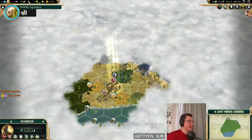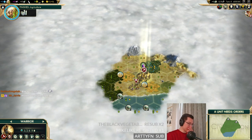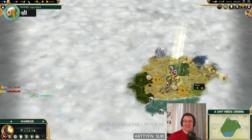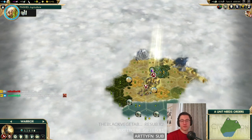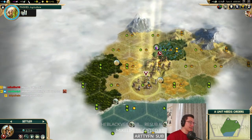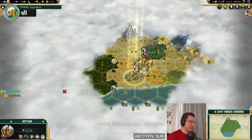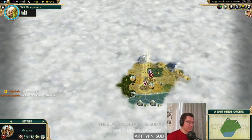This looks interesting. We're definitely going to be a bit short on production, but we've got strategic balance so we don't have to worry too much. Crabs could be worse — with a fishing boat they're three food. We've got two wheat so we can go early granary, two really cool tiles, a hill, and iron and horses nearby.